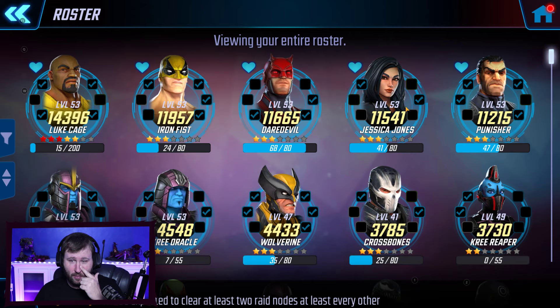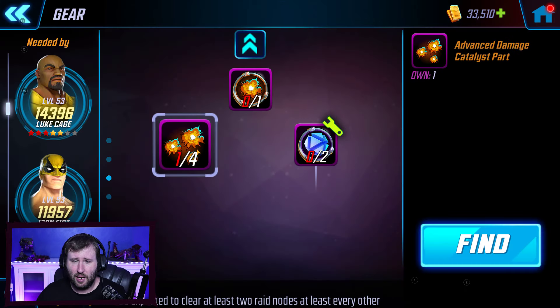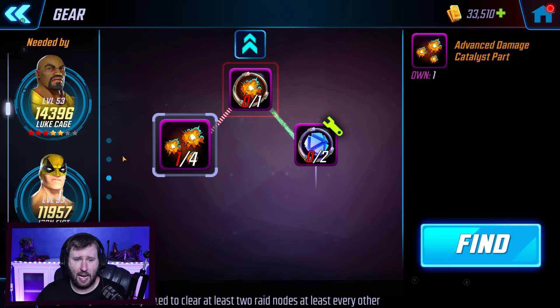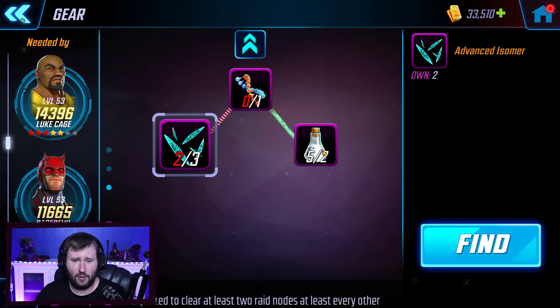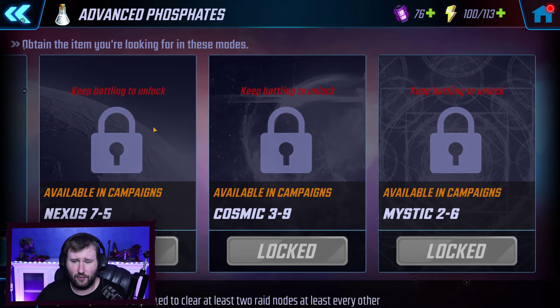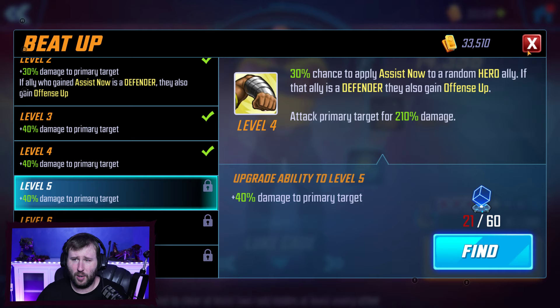All of my Defenders — all of them — their blue gear is taken care of; they can't take any more blue gear. It's all purple now. What you're gonna start to see is a lot of this purple gear — we're gonna start needing to push into stuff. I've got nowhere to go here; I need to advance. I can get it from War Supplies, but I need further things. So we're at a stalemate when it comes to our Defenders, and this is the last bit of blue I need.